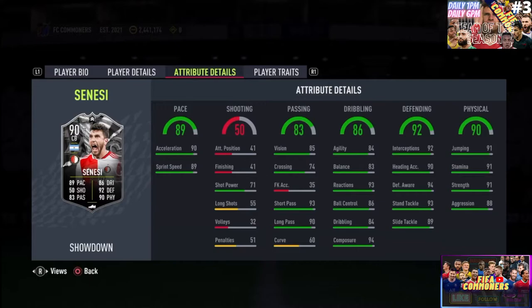Starting with the attribute details: he has 90 acceleration and 89 sprint speed — I think the split is fantastic. Moving on to the shooting, it's non-existent except for shot power, so he's not going to be the guy who goes up and scores. If you play him as a fullback, he's going to be the guy that goes up and passes the ball, or falls back very, very fast and supports the defense.